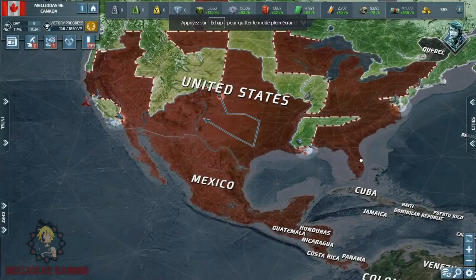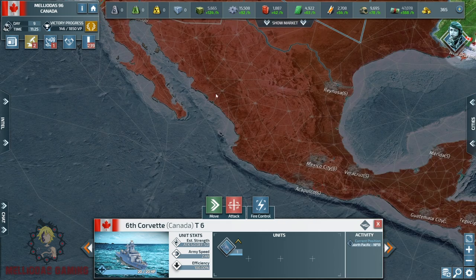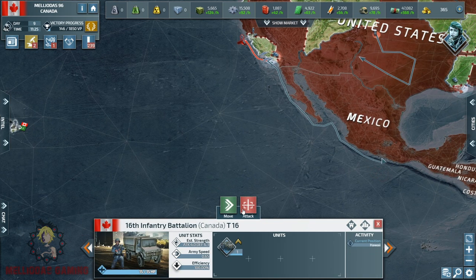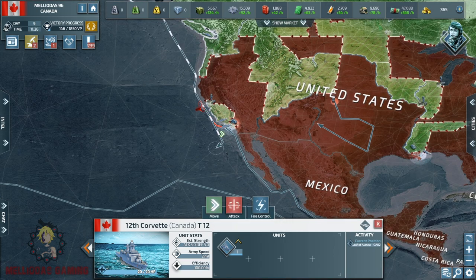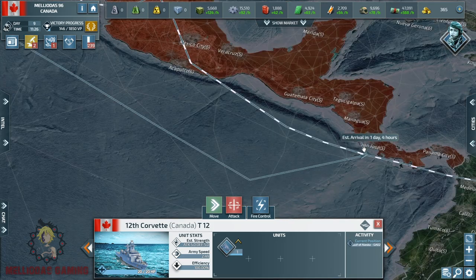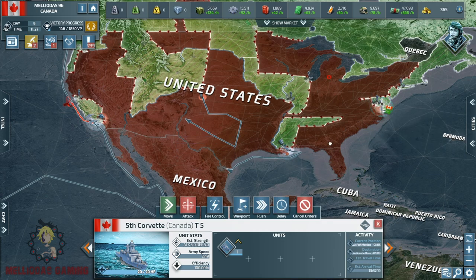Bad news — his allies have answered the call and Mexico has declared war on us. Now I have to deal with both the United States and Mexico. I'm not going to stop here — I will send all my forces to the homeland cities of Mexico. We are at the end of this tutorial. I hope you liked the Canada strategy against the United States. If you want to see how we take down Mexico, let me know in the comments — maybe we can start a new series. I'll wait for your input. See you guys, bye-bye!